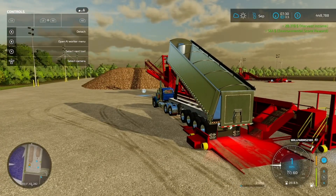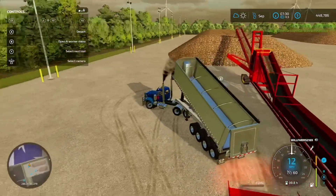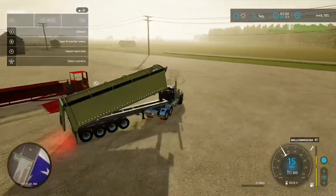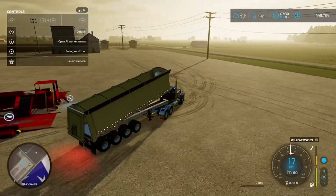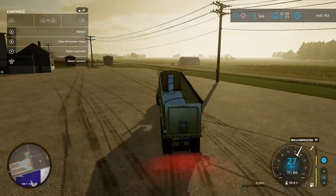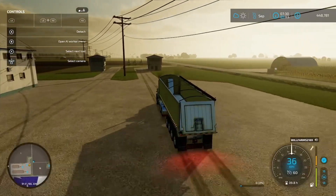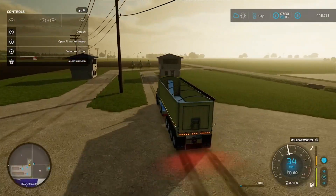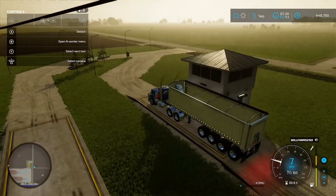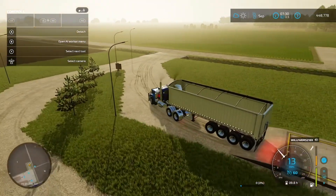We actually got another truck in here, because since I'm gonna be running trucks, Wyatt decided that we should get two trucks because he said it'd be easier that way, and I agreed. So we got two trucks now, and I think that was our third or fourth load — I didn't really keep count, but most likely the third or fourth. We're making a lot of sugar beets and making pretty good money too.